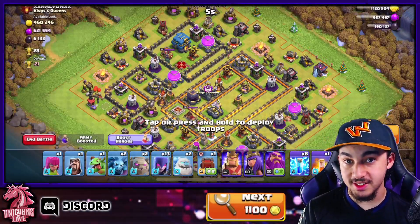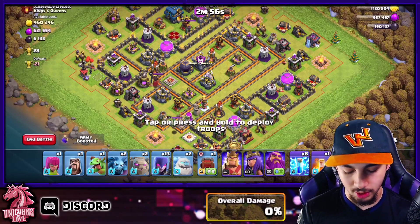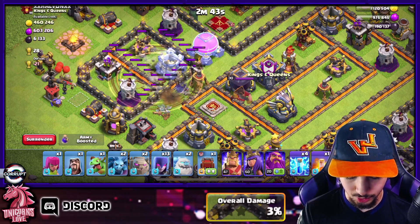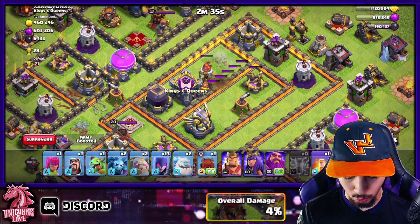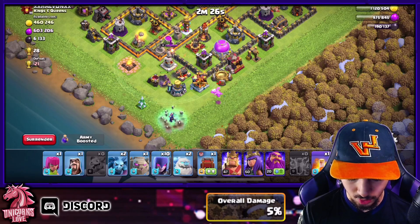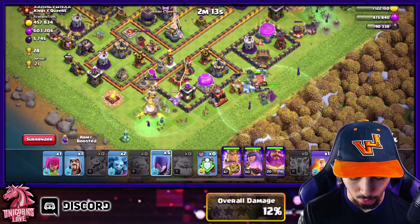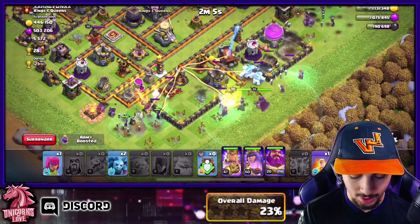We're going to be hitting this first base design. The base isn't entirely maxed, but it does have some fairly maxed out defenses like the Eagle Artillery. I'm going to get rid of this Inferno Tower with three Lightning Spells and one Earthquake to damage other structures, then get rid of the one in the core with another Earthquake. Then I'll drop in a Golem with three Witches, a Baby Dragon to create the funnel, and another Golem with three Witches on the other side.